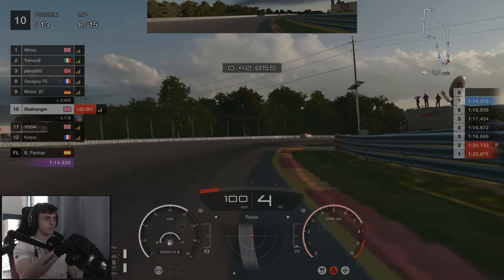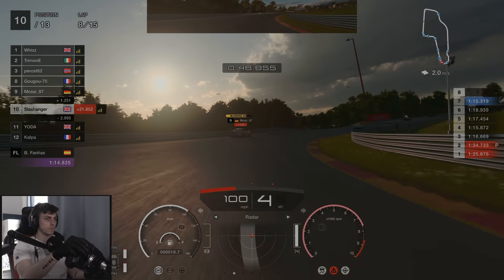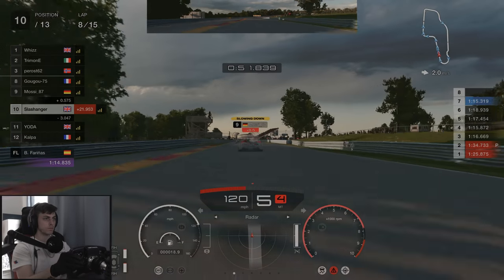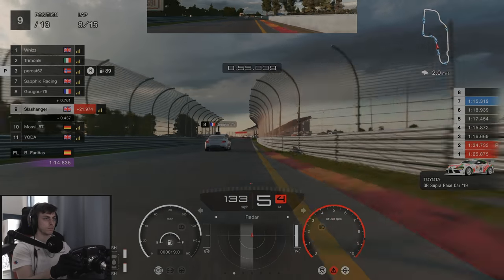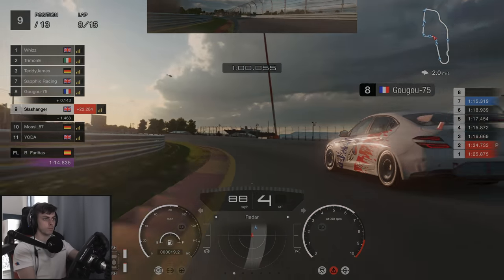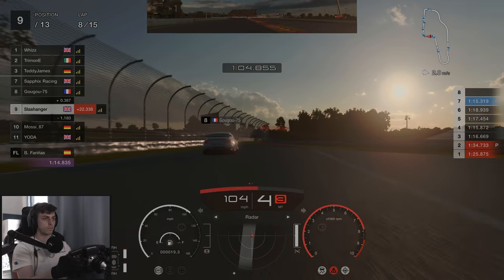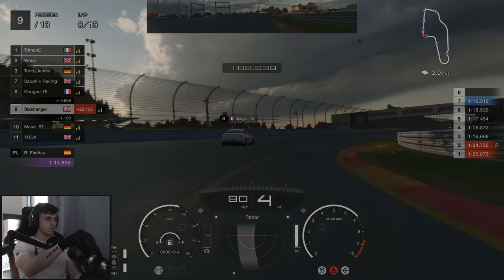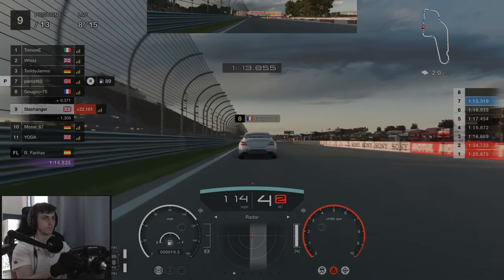Onto lap eight now and as we've just gone round the chicane, Mossy has gone extremely wide — this is going to be an easy pass as he has a penalty. We also have Gaogu in front who has a penalty as well. As he's going slower we decide to send it on the inside in hopes to send him round the outside so he goes wide and picks up a penalty, but this isn't the case. This is the start of a seven lap battle with Gaogu for fourth position.